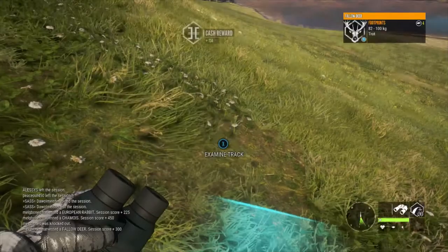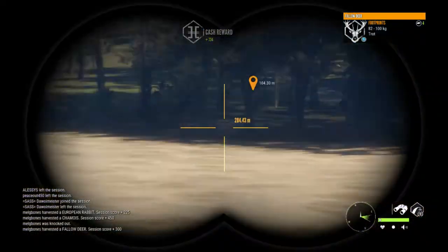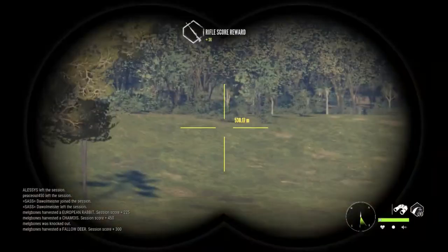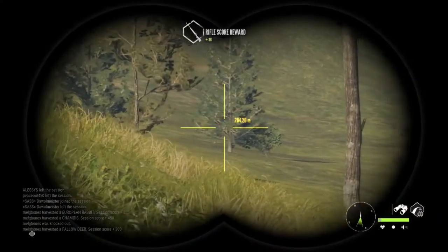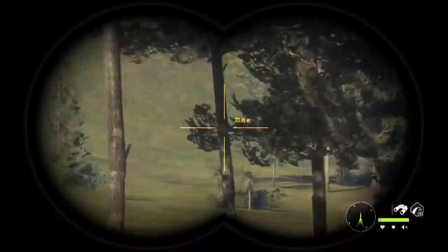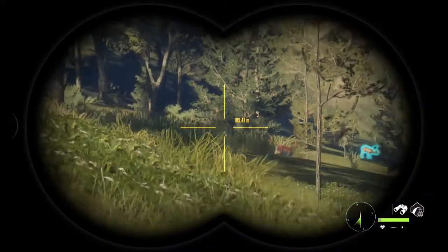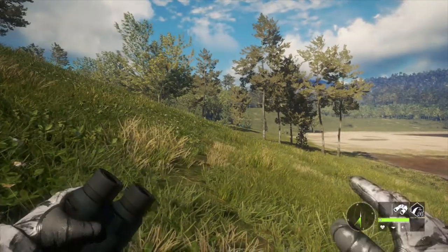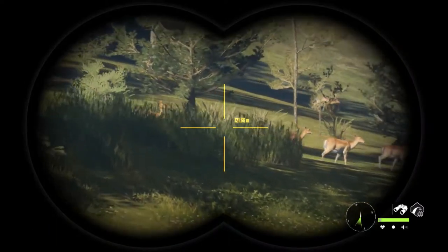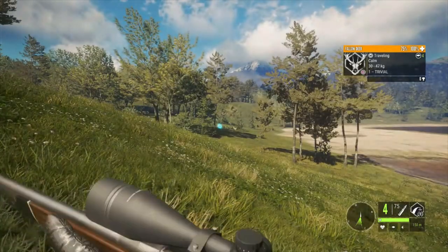You'll notice that bit of footage overlapped there, and I wanted that there for a reason, because it continues straight on and I want you to see exactly how close this was — because this is one of the best doubles I've had in a long time. I went from that spot, just a few metres along, and I could see another albino fallow doe. What was that, 100 metres? 150 metres? If that — from where I just picked that first doe up. I couldn't believe it. They do look so cool, they really do stand out.